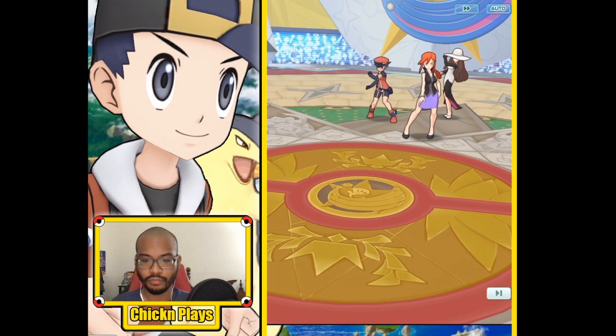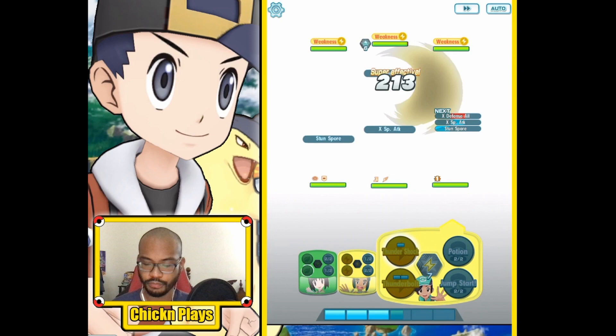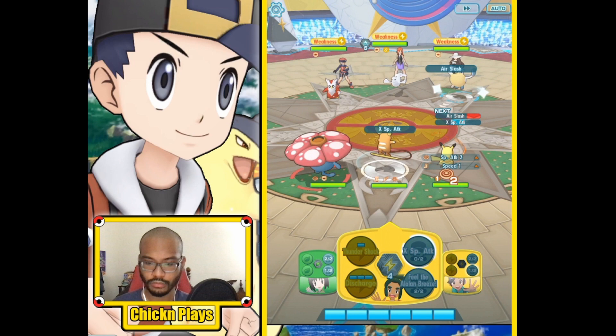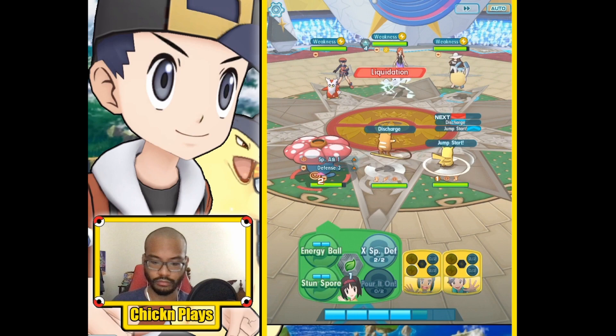Alright, we have Delibird, Dewgong, and Cloyster there. We're going to start using buffs, and then use Stun Spore — we're going to start paralyzing Pokemon. The move gauge is increasing fast, so I'm going to start using Discharge. Stun Spore on Delibird — that was a lot of damage!